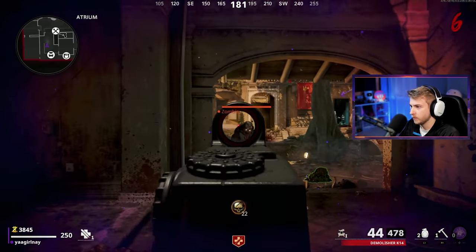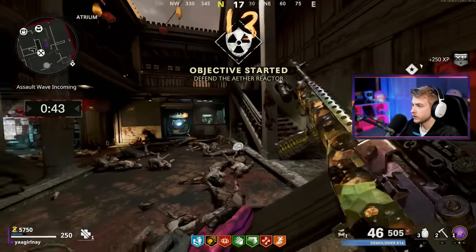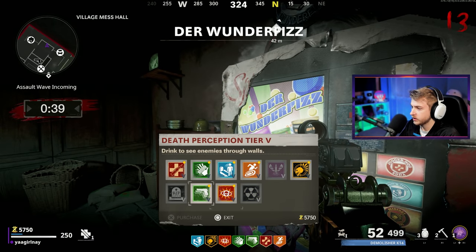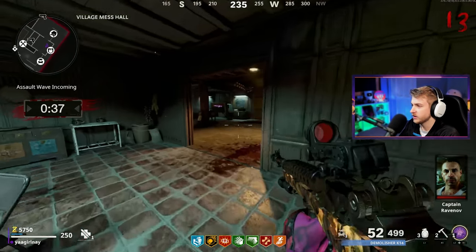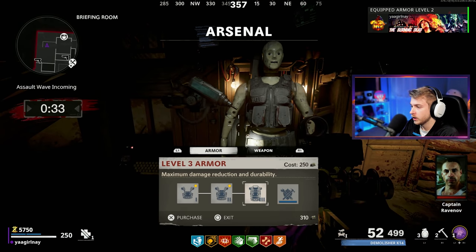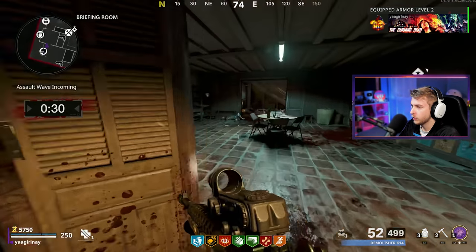First one's gonna be Deadshot, because I am missing all of these crits. And there's our Assault Wave. So far we've been able to get all of our essential perks, basically, except for PhD — not that essential, but I like being able to slide and use explosive if we need to. We got our gun all the way up to blue, our armor level 3.